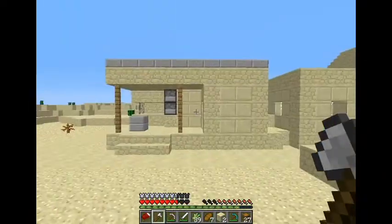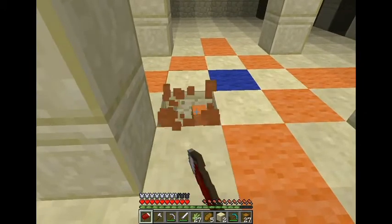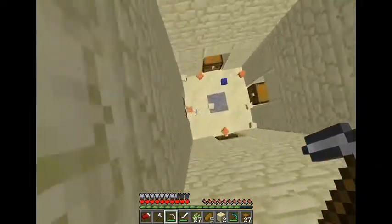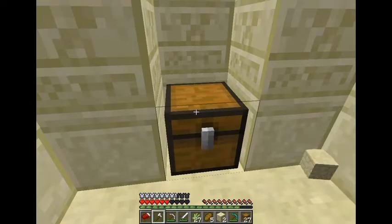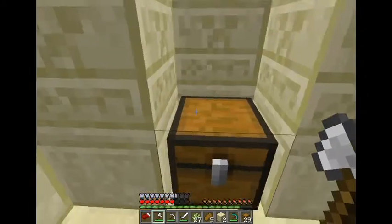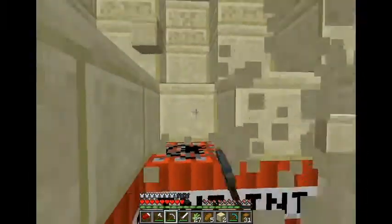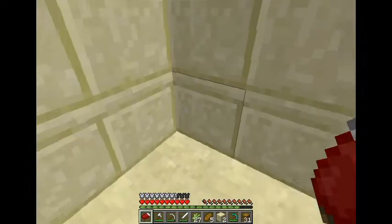I think that's about it for this village, so I'm going to continue exploring and I'll be back. Alright, here we go guys — pyramid number eight. Two diamonds, sweet deal. I'm going to go ahead and take this TNT again, get the hell out, and I'll be back when I find more stuff.